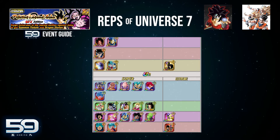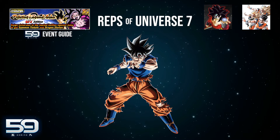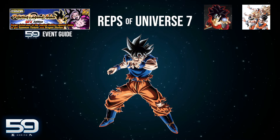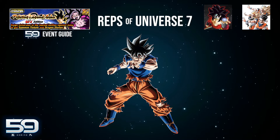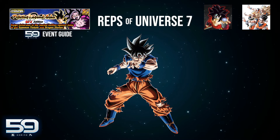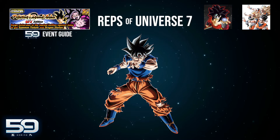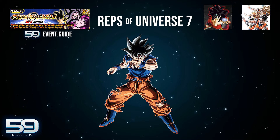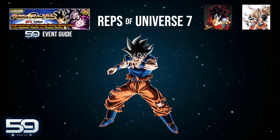UI Goku is the kind of unit that, while he revolves around dodging, he builds up his passive with each dodge. You want to get as many dodges as possible early on, so that once you reach the final stage where dodging is disabled, his passive is fully maxed out and he can still tank reasonably well. He will still take damage from super attacks, so item management matters, but he's not a unit that only relies on dodging — as long as you build up that passive, he's very good.